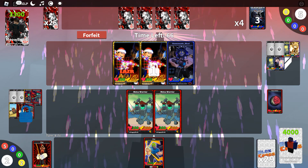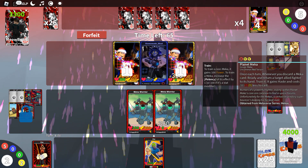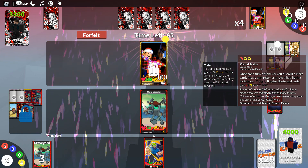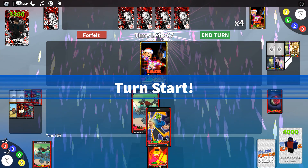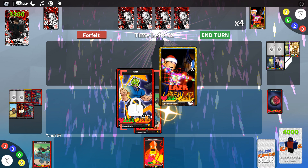Planet Mecha's effect is: once each turn, whenever you discard a Mecha card, ready and return an allied fighter to its hand, train it — it gains haste and costs one less colorless, red, and yellow to cast. So let's cast Peer again with haste. This is going to be very hilarious.